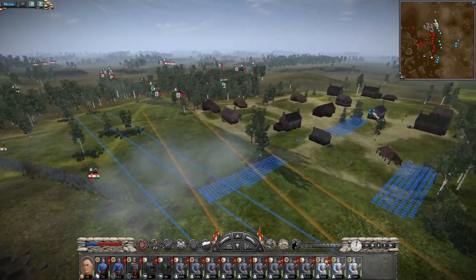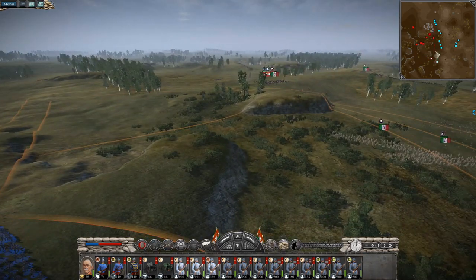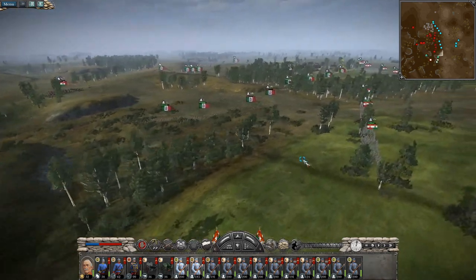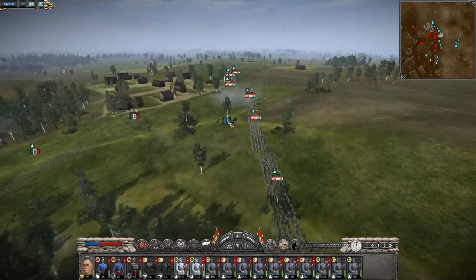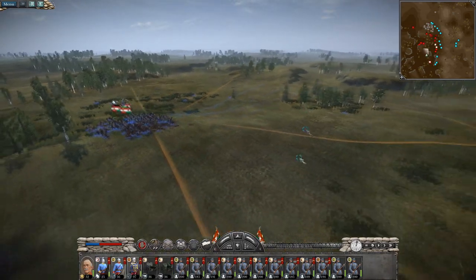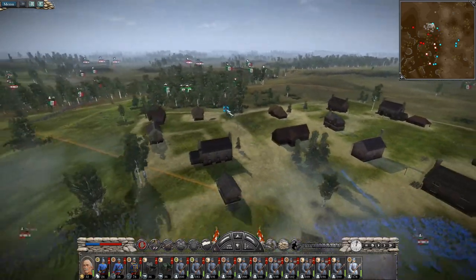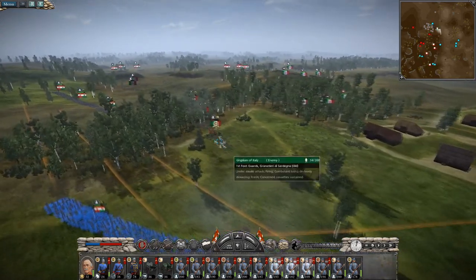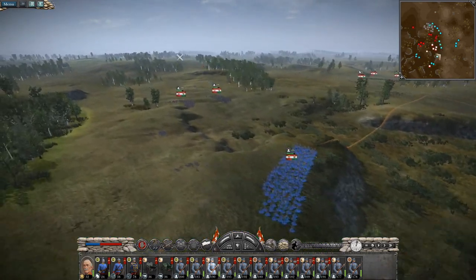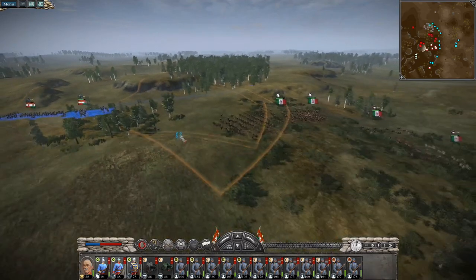We've actually got the high ground here. My units are swarming them. Some guys are dying but the balance of power is definitely shifting in my favor. I'm adjusting units to push on up into the city. The cavalry is doing some work — killed one unit, now get out and hit another one. Once all their infantry is dead, we can easily start focusing on just their artillery pieces. Those guys are all dead — the balance of power is almost entirely in my favor now.